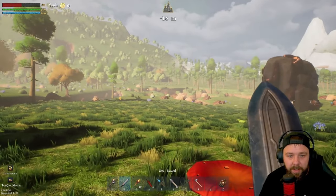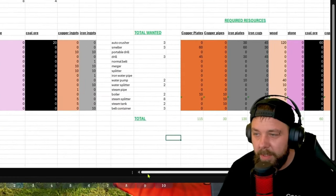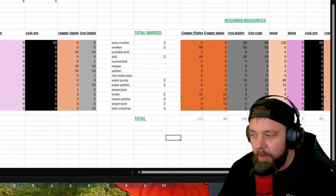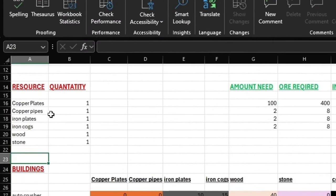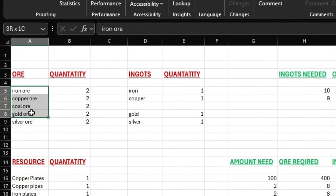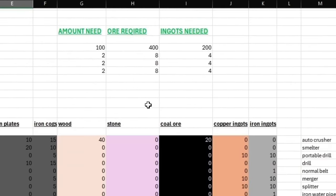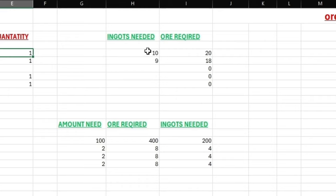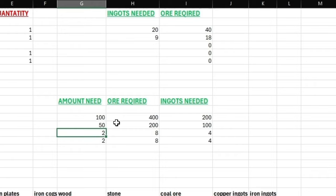Let me show you something else - if we head over here and open it up, we have a nice Excel spreadsheet that I've created myself. It's a work in progress but I'll be leaving a link in the description. Right now we've got basic resources: copper plates, copper pipes, iron cogs, wood, and stone, plus ore quantities. The ore is a two-to-one ratio. A handy feature is the ingots calculator - for example, if you need 20 iron ingots it tells you how much ore is required. Same for copper pipes - need 50 copper pipes, it tells you the ore and ingots needed.